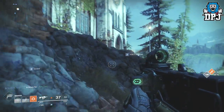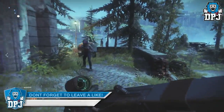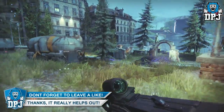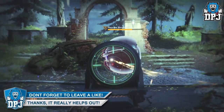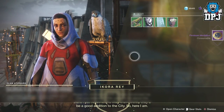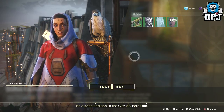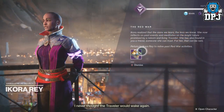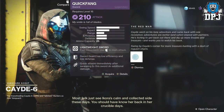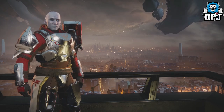First up, you need to have completed the entire story — that's all 16 missions. Warning: spoilers lie ahead. Once you've completed the story, you then have to head to the new social space, the Tower Courtyard. Here you need to head to Hawthorne, who sends you around the tower to speak to all vendors — from Ikora to Kade to Amanda and Savala. Upon doing this you should be notified of new ways to earn gear, as seen on screen.